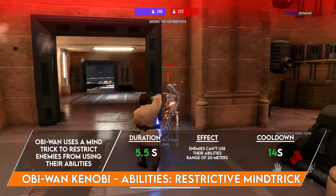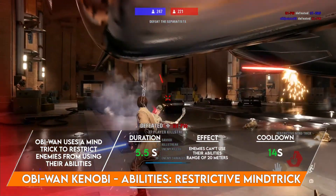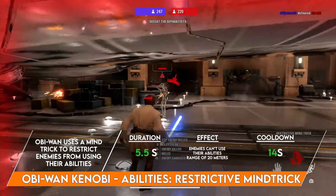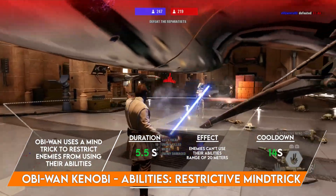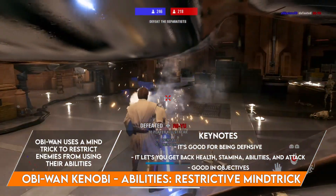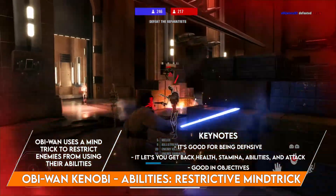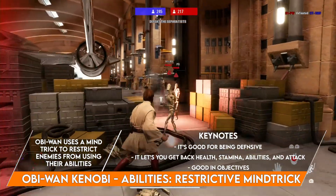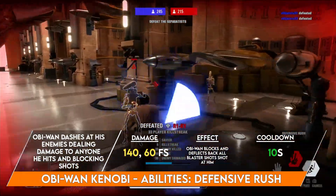Kenobi's middle ability is Restrictive Mind Trick — Obi-Wan prevents his enemies from using their abilities through a mind trick. People in range can no longer use abilities for five and a half seconds. The range is 20 meters and it has a cooldown of 21 seconds. It's a useful defensive tool that works well in 1v1s to recover health, stamina, and abilities, and it's helpful in trooper game modes around objectives to limit ability spam from the other team.